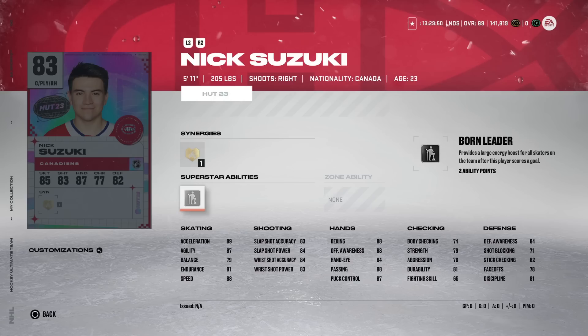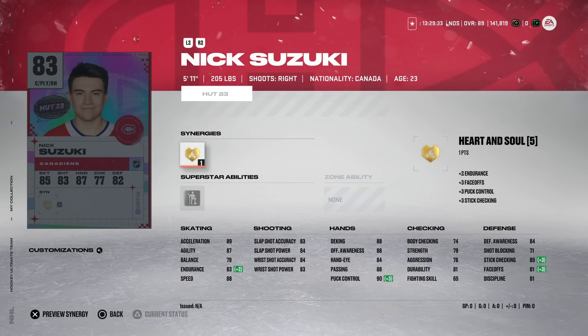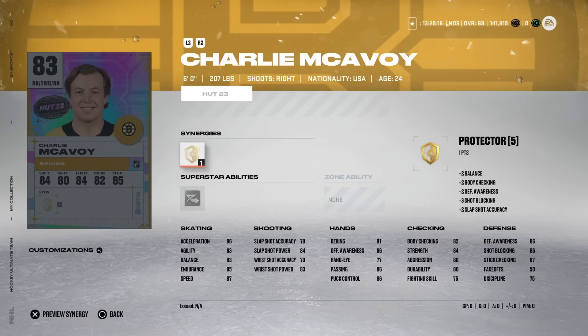Nick Suzuki from the Montreal Canadiens gets a card with Born Leader after being announced as captain and playing his first game as captain in a big win against the Leafs. He's got 88 speed and 89 acceleration, a decent shot, and hand stats around 88, but very low body checking. His defensive awareness is okay, and with Heart and Soul activated it might help his faceoffs a little. Still a very usable card because of his skating.